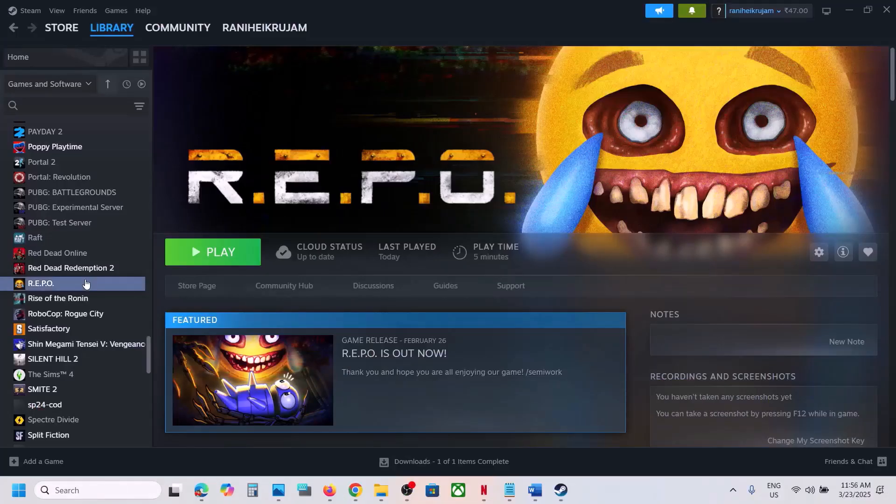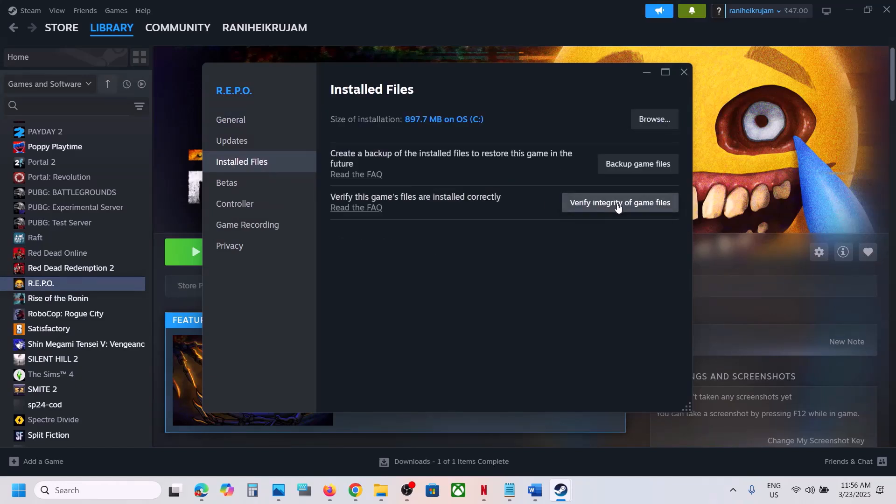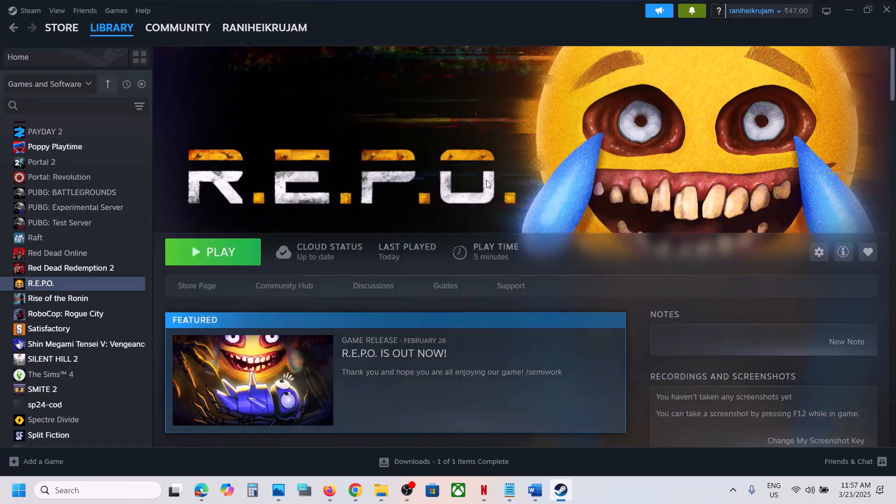The last step is to verify the game files. Right-click on the game, select Properties, go to the Installed Files tab, and click Verify Integrity of Game Files. Once verification is 100% complete, launch the game and check the sound. One of the steps shown in this video should help you fix the audio issue in the game. Thank you so much for your time — please like this video and subscribe to my channel.